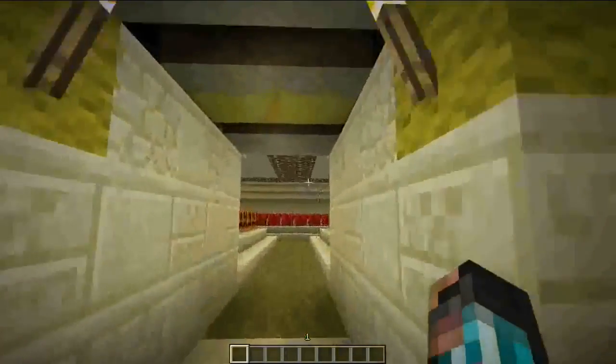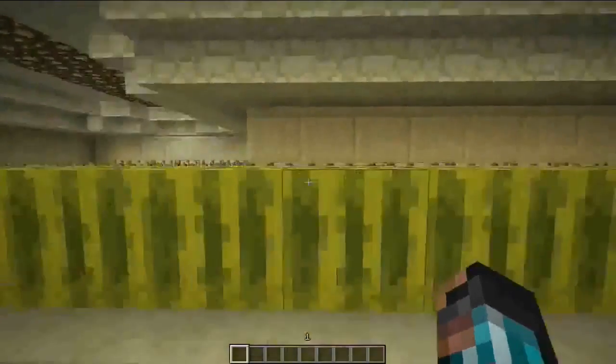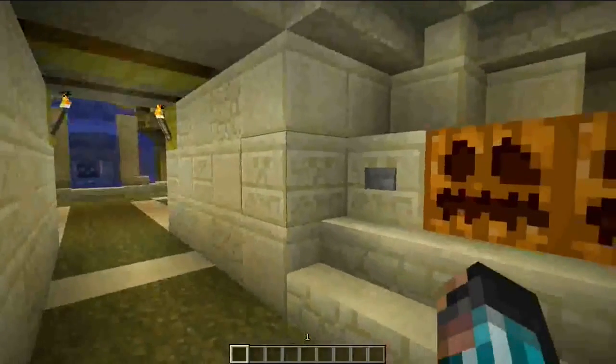Like I said in my last one, this is just a grow room — nothing special in here, just crops and stuff. That button is for opening and closing the doors.